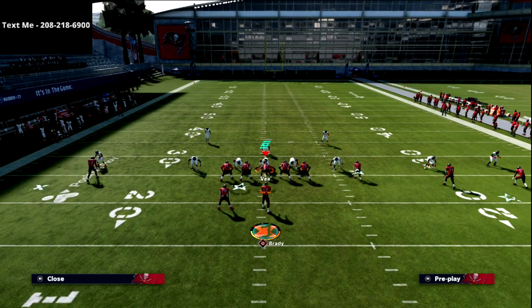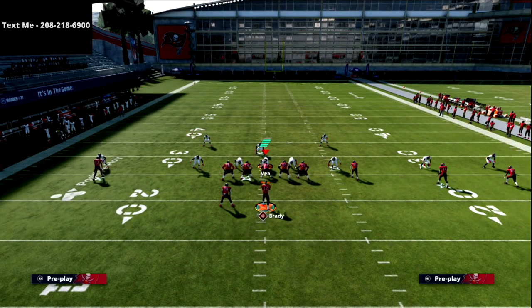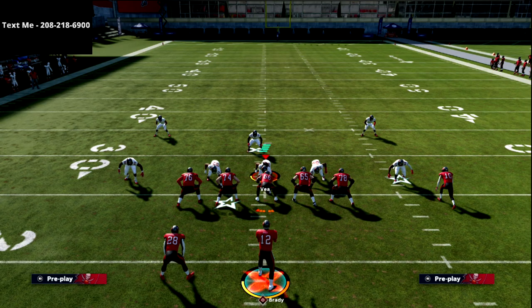This formation combines concepts from Trips Tight End as well as Spread into one cohesive formation. Since in Madden we're usually on a hash anyway, we can combine a lot of concepts. This gives me the best spacing possible — I can run everything from this formation, which is why I like it so much.